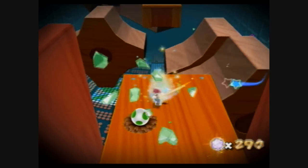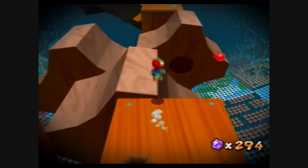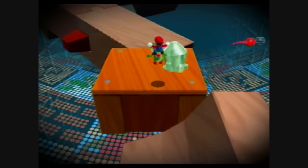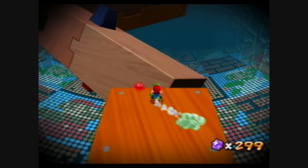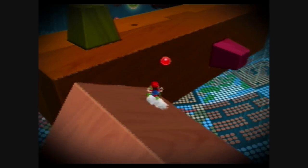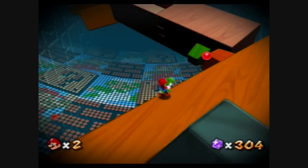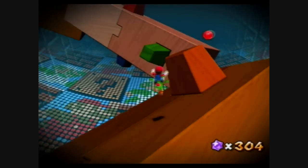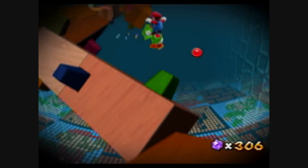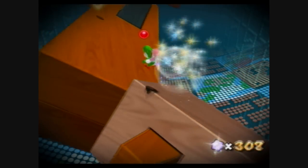Here's how to do the second half of the level with Yoshi. I recommend doing a flutter jump to the second gear, and then doing a flutter jump from the second gear to the safe platform. The flutter jump is pretty much the only thing I recommend — flutter jumps will definitely save you on these platforms. Anytime it looks like you might fall, do a flutter jump and fly your way to safety.